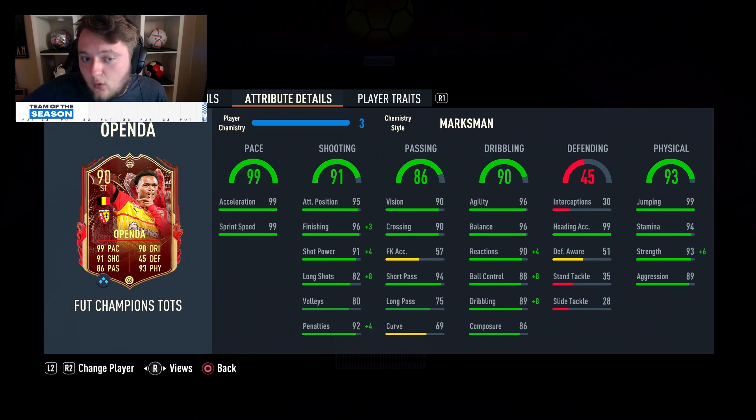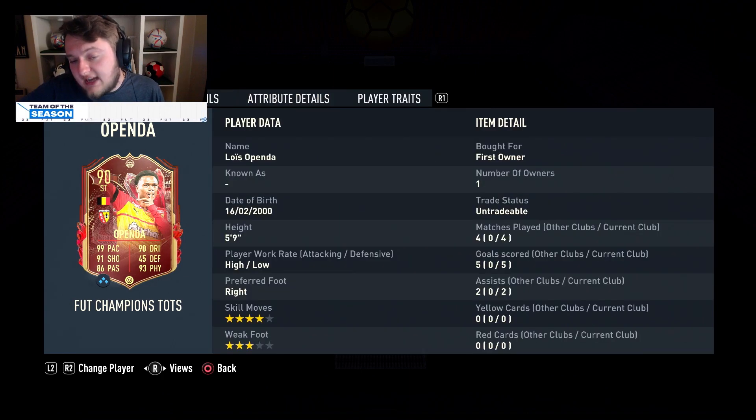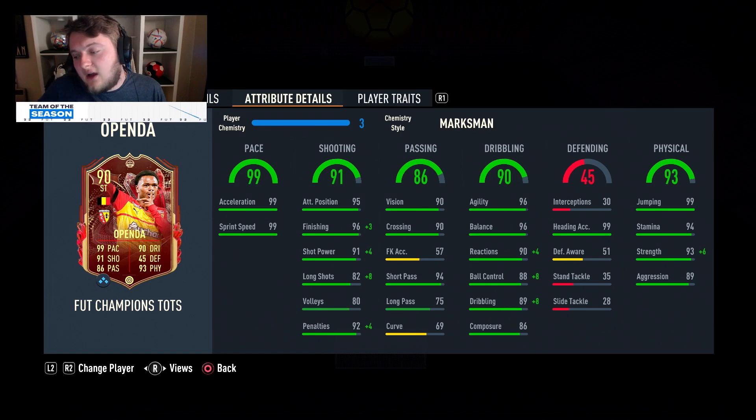Getting down to that byline and looking for the cutback is a really good way to utilise this card. If you get him in front of goal his finishing is lethal. Of course the three-star weak foot is a real issue and made me dislike him a little bit, but as a right mid or RAM he's better suited. I was playing too direct with him - he's more than that, he's got the ability to pass and dribble really nicely. He's not just a raw finisher.